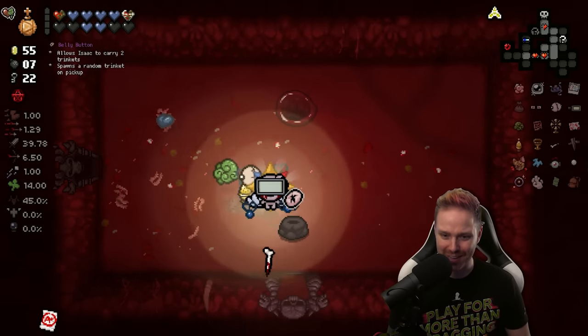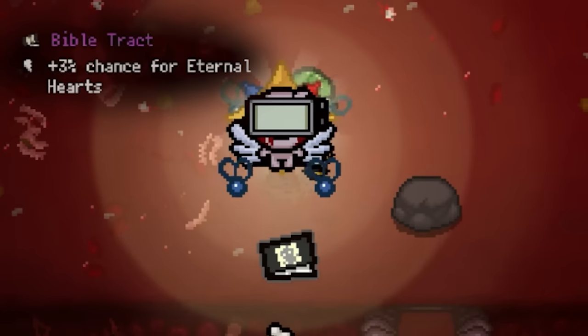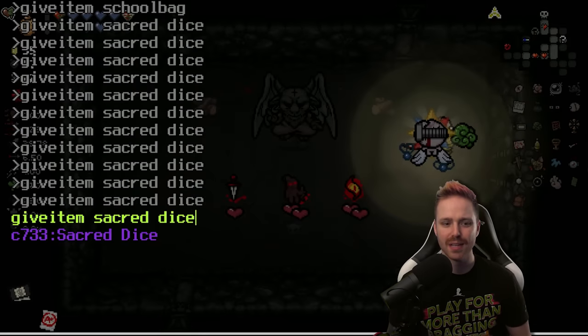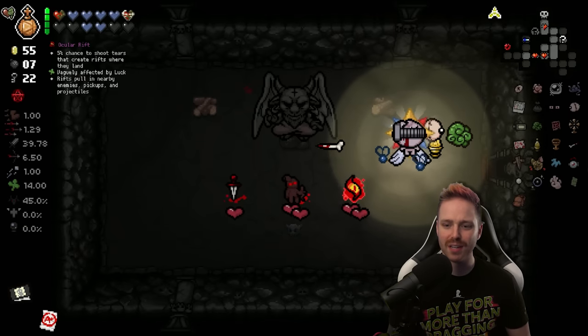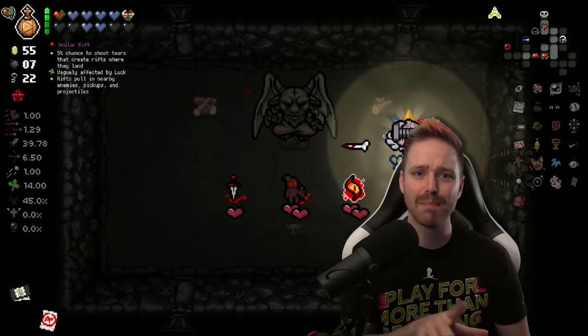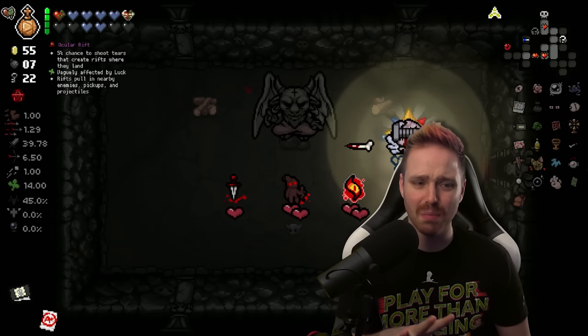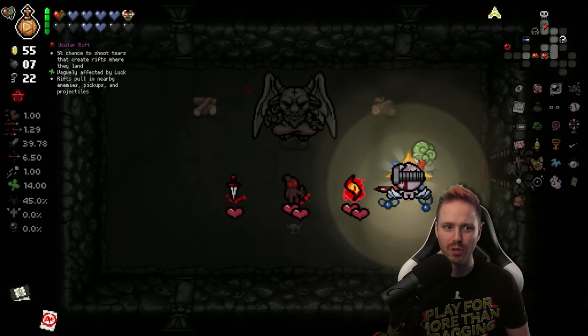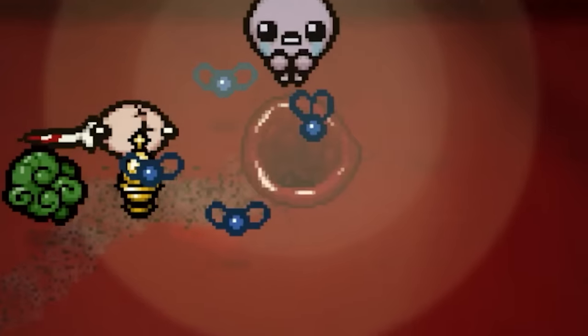Belly Button — two trinkets, plus 3% chance for eternal hearts. What I did last time is I allowed myself to re-roll this and then pick. I feel like when the stakes are much higher — when you're talking about your health — you should have to pick which one you want. It's an illusion of choice. Next floor — that is unreal how it took all three of them.